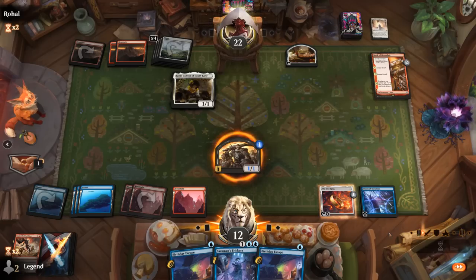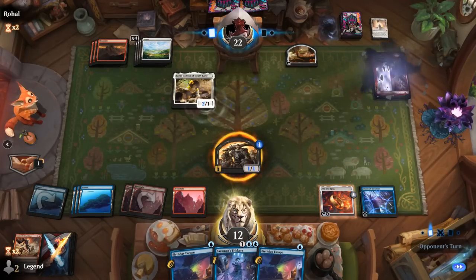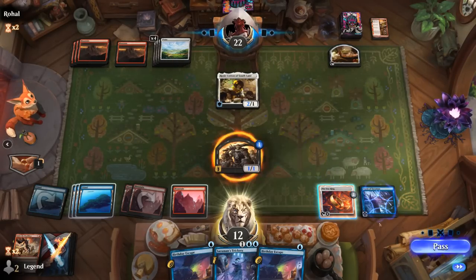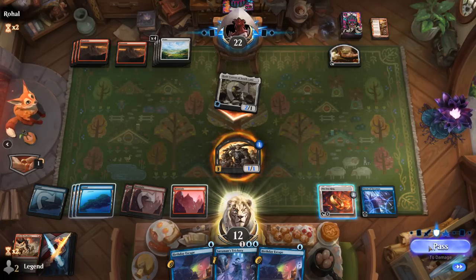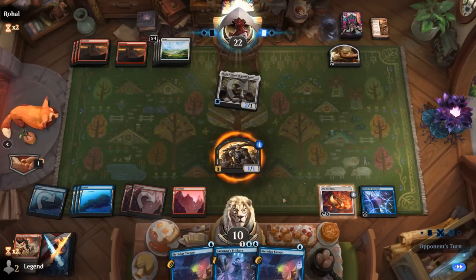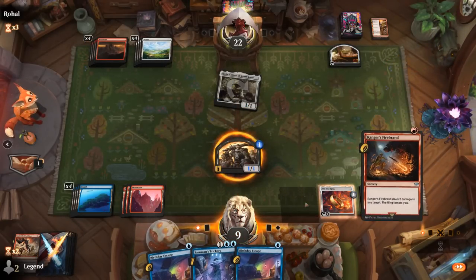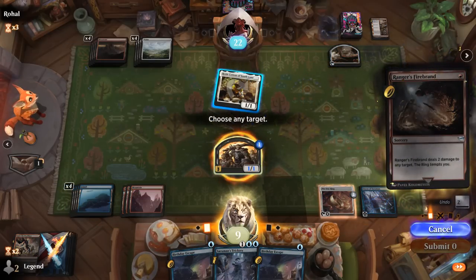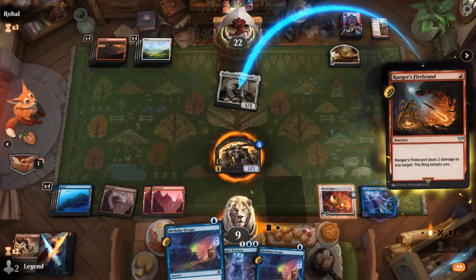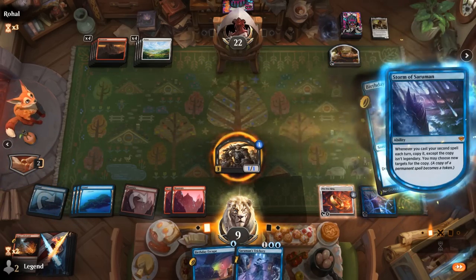Pass it back — don't really want to trade for Rosie. We can copy our Birthday Escape next turn to make a powerful ring bearer. Don't feel the need to activate the One Ring, which is a little risky if we don't find a backup. Firebrand is excellent — maybe we copy the Escape after Firebranding Rosie since I prefer the card draw. Then we'll have a level 4 ring bearer dealing extra damage.